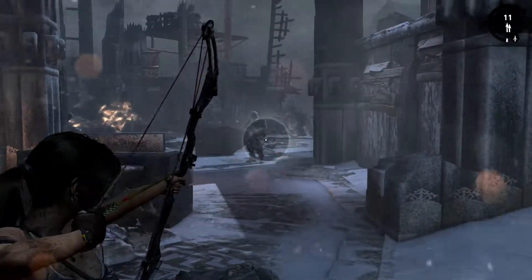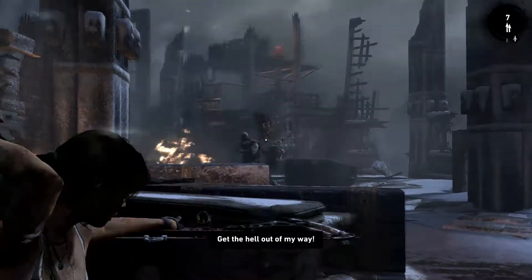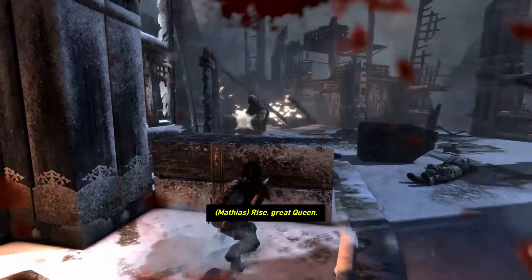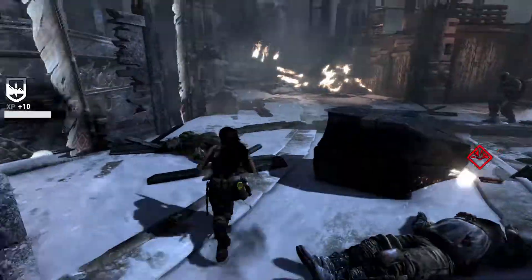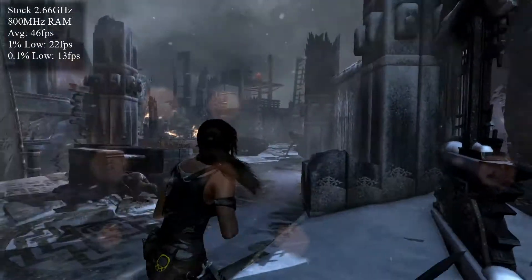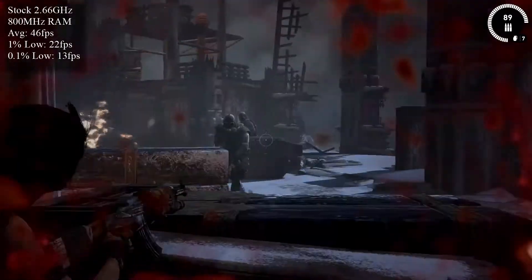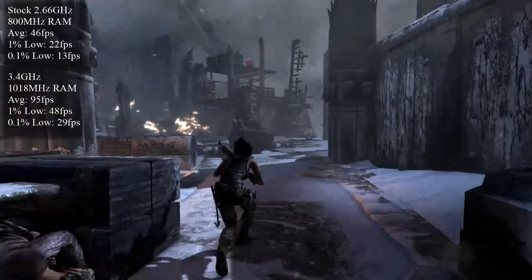Lastly it's Tomb Raider, released in 2013 on 5th March for PC, Xbox 360 and PS3, 23rd January 2014 for Mac, and 27th April 2016 for Linux. Based on Lara Croft, the game takes her back to her origins. This game ran extremely well — so well that I was able to turn up the settings to ultra at 1080p. Even at stock speeds the E6750 performed great, running quite smoothly with only occasional stutter and small dips under 30 fps. Across a 30-minute FRAPS benchmark it averaged 46 fps, with 1% and 0.1% lows of 22 and 13 fps respectively. When overclocked to 3.4GHz, the game had no stutter whatsoever, with an average of 94 fps and 1% and 0.1% lows of 48 and 29 fps respectively.